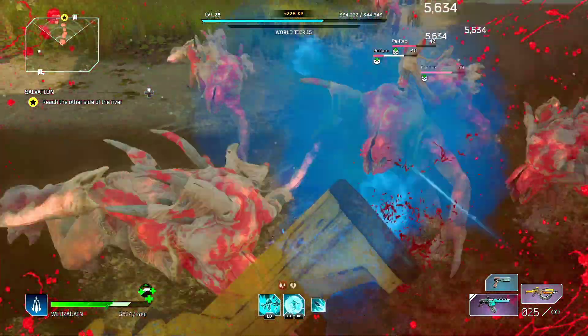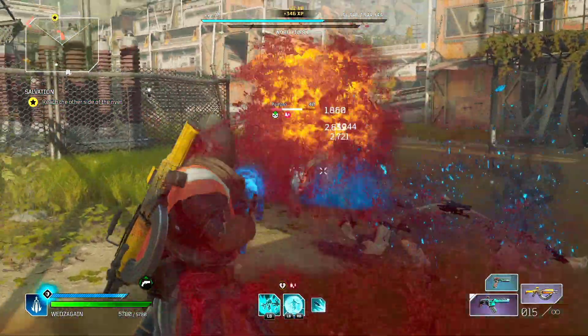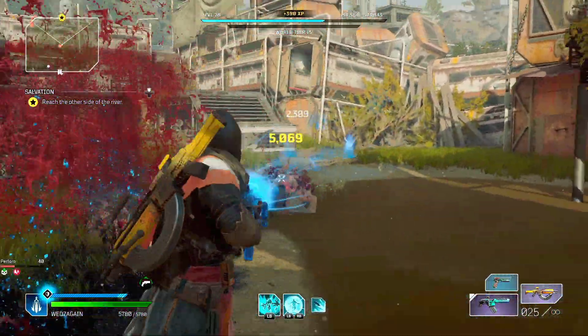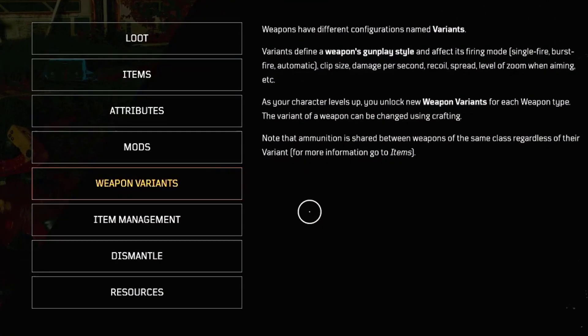Anyway, when it comes to weapon variants, Outriders defines this as a weapon's gunplay style and it affects its firing mode — single fire, burst fire, automatic fire — as well as clip size, damage per second, recoil, spread, level of zoom when aiming, and so on.